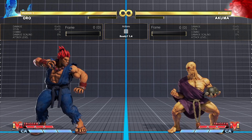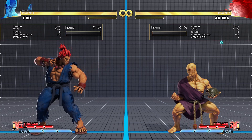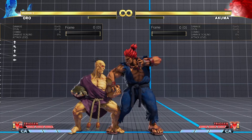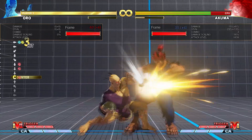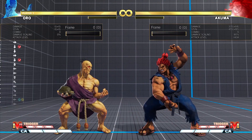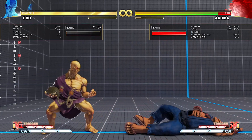Crouch Heavy Punch is a great anti-air for attacks coming in front of Oro's head, and it is also used in his highest damaging combos. Oro's Sweep goes very far — that is all.